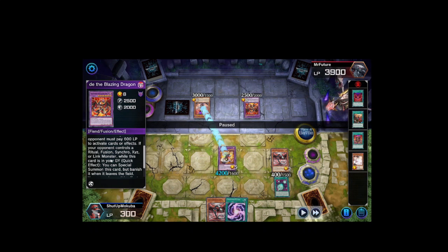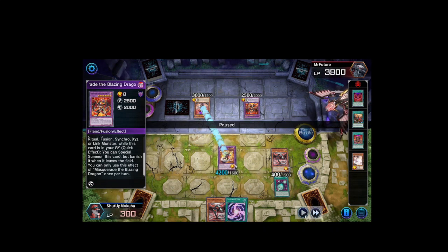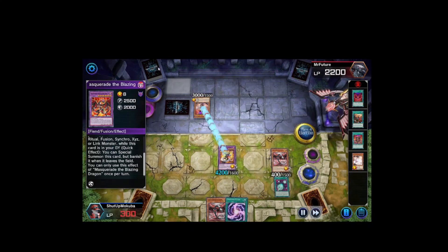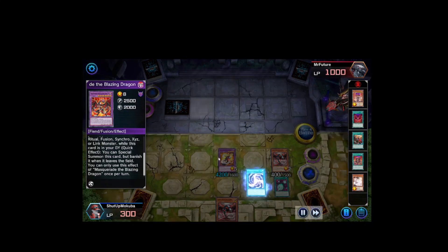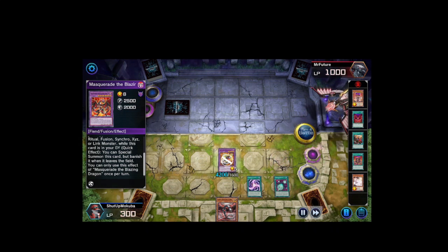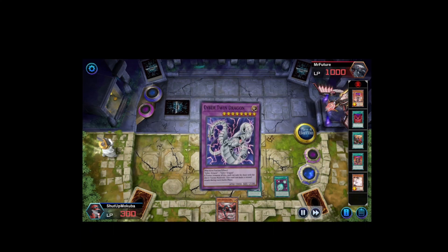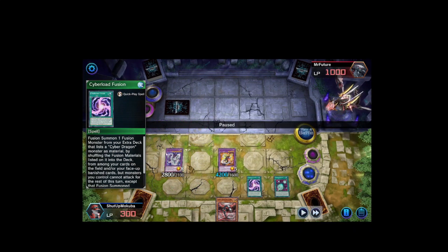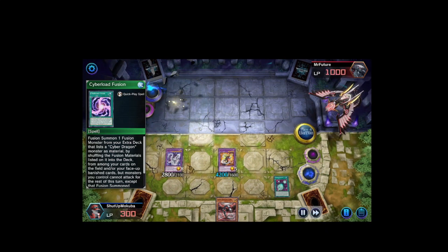Masquerade has a quick effect: if your opponent controls a ritual, fusion, synchro, XYZ, or link monster, you can special summon it back from the graveyard by banishing it from the field. I forgot about that. My opponent triggers Dramaturge's effect and brings out Masquerade Dragon, but my Camaraderie attack dragon's effect had already resolved — even with the negation, it still keeps its ability to attack three times. So I attack over Masquerade, attack over Dramaturge, then activate Cyber Load Fusion in the battle phase to summon Cyber Twin Dragon for two attacks to close out the game.